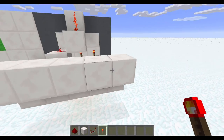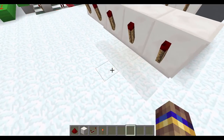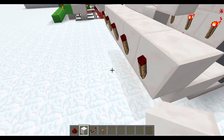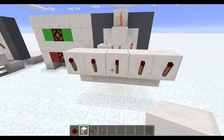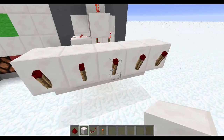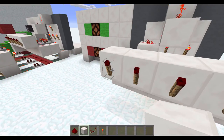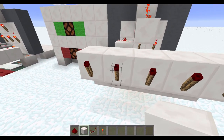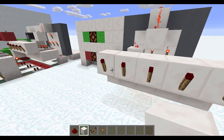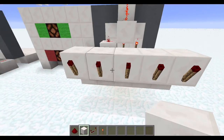Once you have everything set up in the order you want, place a redstone torch on all five of those blocks. Now for setting up the RS Nor-latches: come out to the blocks you want your combination to be. I'm going to set it as three buttons — this button, that button, and that button. You can set it to any combination of one or more buttons. I like just doing three because it's easier.